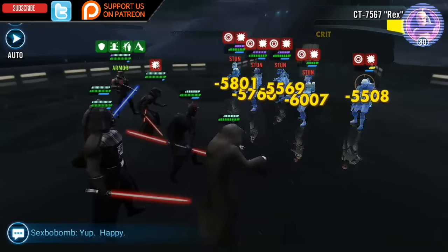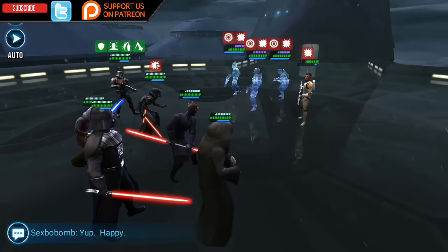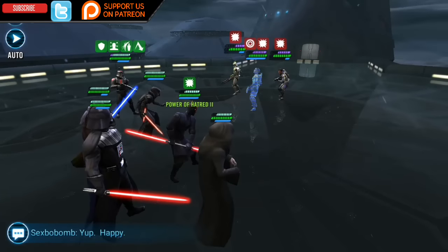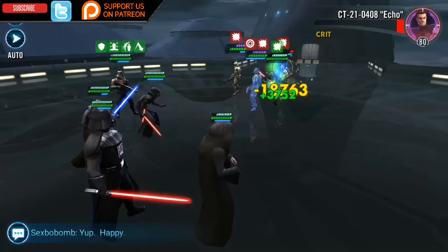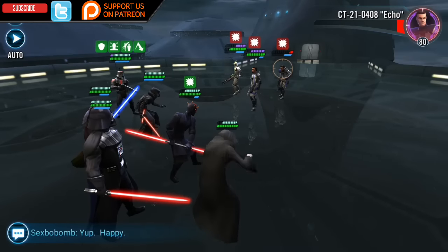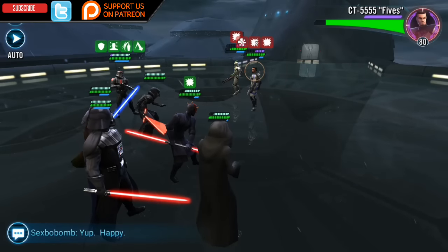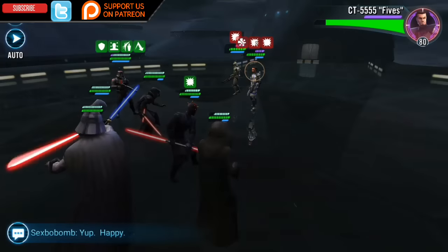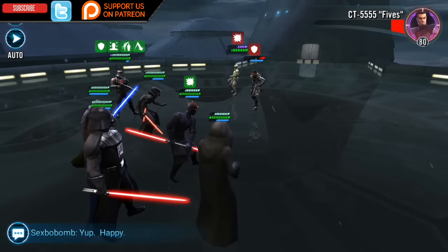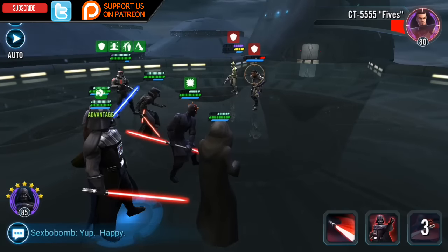In my opinion the best leadership for Darth Nihilus is the Darth Maul Zeta lead. The biggest flaw is that you'll need really fast mods on these characters. With the Maul Zeta leadership, it multiplies the speed of your Sith characters by 1.25 at opening. That's the turn-one speed because they gain 20% Turn Meter at the start of the encounter.